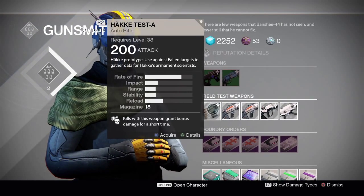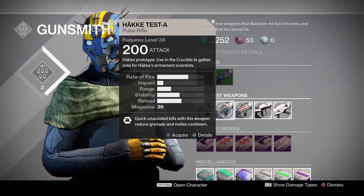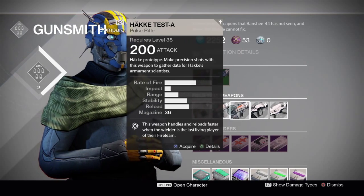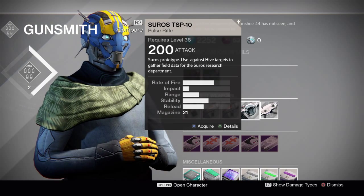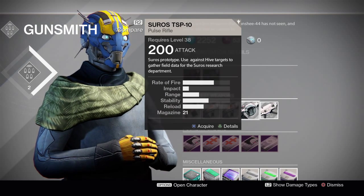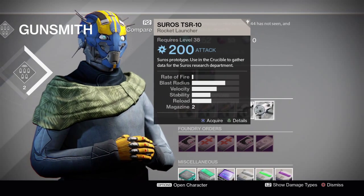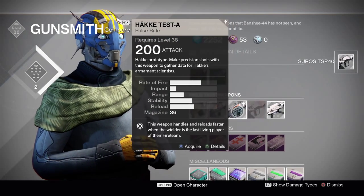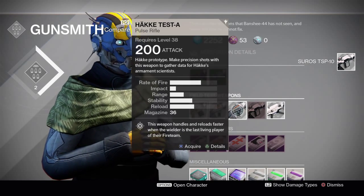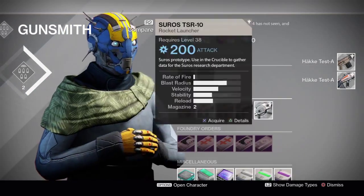Field Test Weapons: the first one is used against Fallen targets. The Pulse Rifle is used in the Crucible. Another Pulse Rifle requires headshots. A Suros Pulse Rifle requires killing Hive targets. And the Rocket Launcher is used in the Crucible. I'll do the Hive targets, precision kills, and the Fallen, because I do not do Crucible.